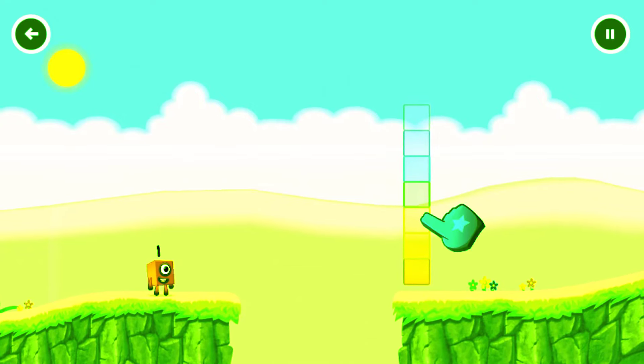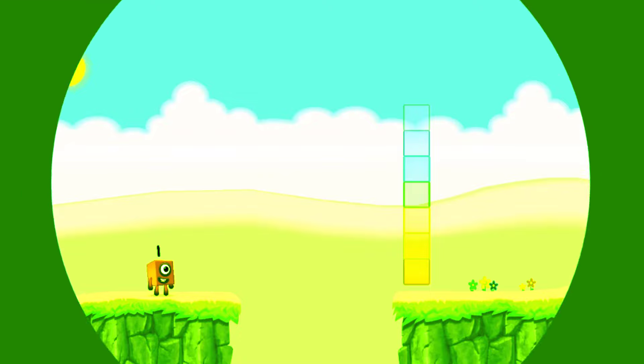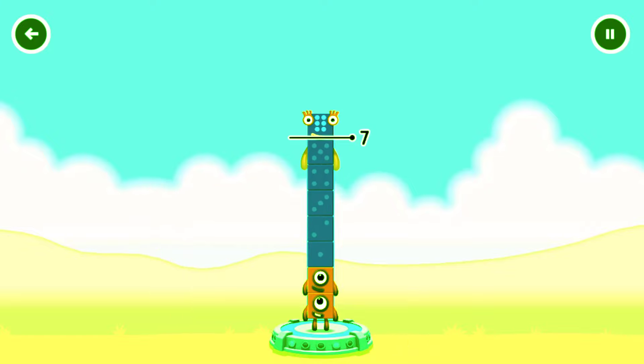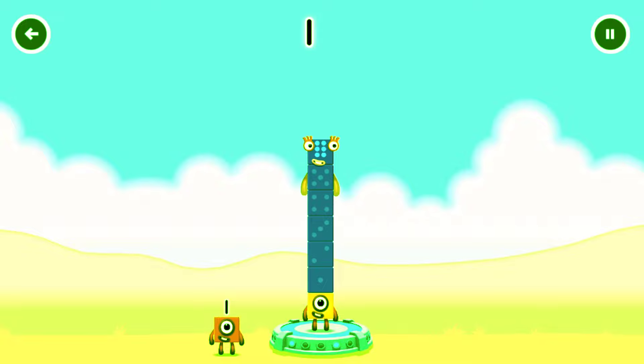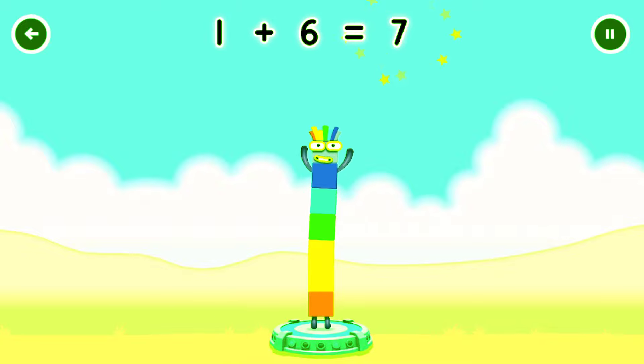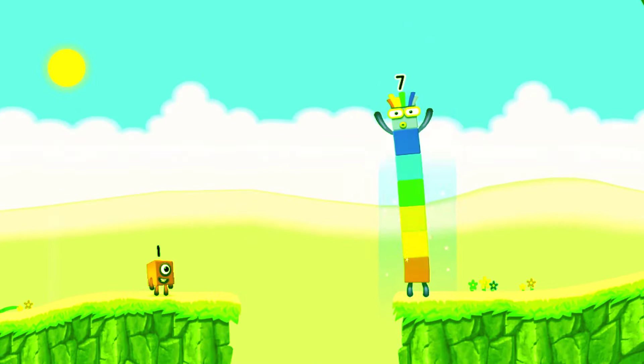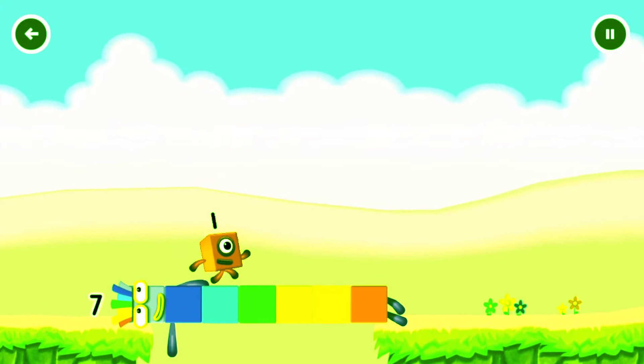Tap to start. Add number blocks to make 7. Six, one, one. That's too much. One. You cracked it! 1 plus 6 equals 7.